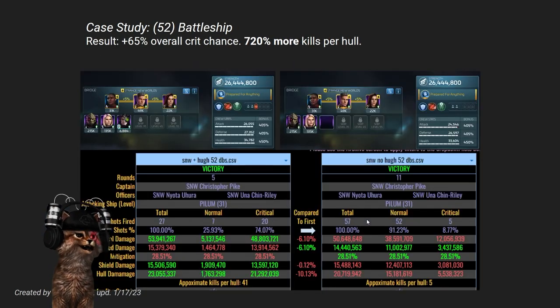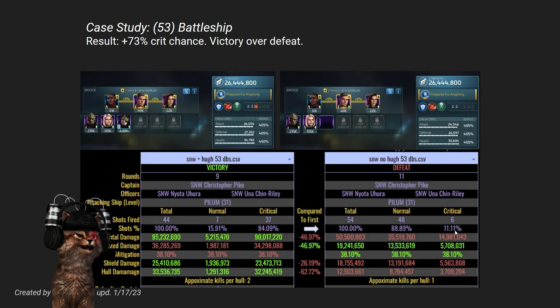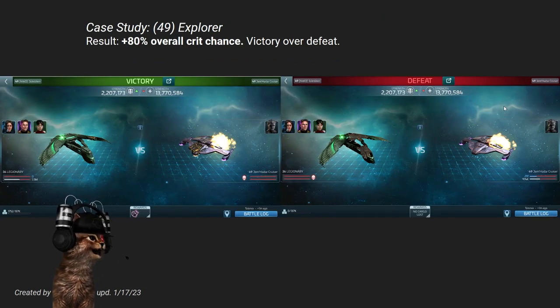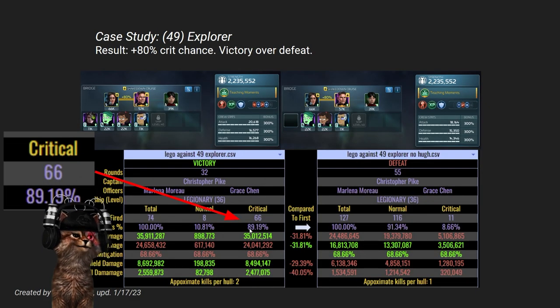Let's take a look at Jem'Hadar. Same kind of thing: 8% crit chance without Hugh, 74% with Hugh on a level 52 battleship. Here's a level 53 — you can see the big difference: died on the first one, won on the second. And 11% crit chance all the way up to 84% on this level 53 battleship. Also looking at a level 49 Jem'Hadar explorer with Pike, Moro, and Chin on a Legionary — without Hugh: 8% crits; with Hugh: 89% crit chance.